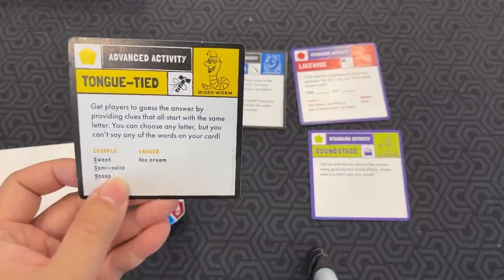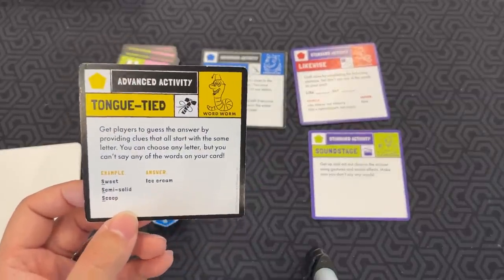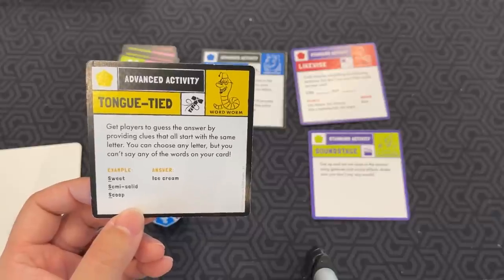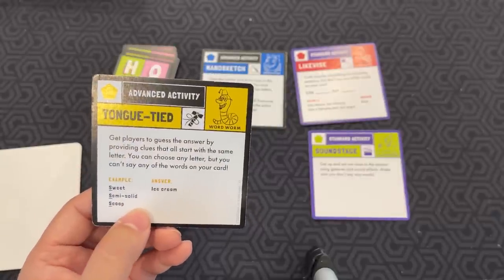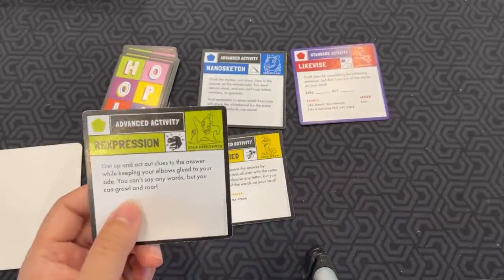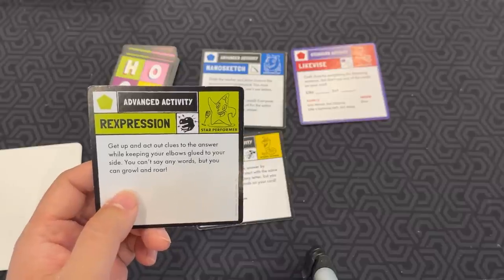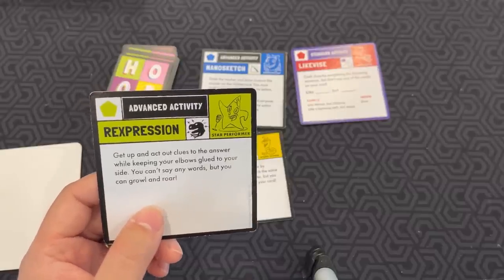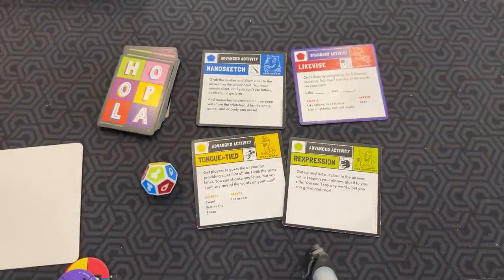Counterlope's advanced version is Tongue-Tied: you pick a letter and all your clues have to start with that same letter. So if the answer was 'ice cream,' you'd say 'sweet, semi-solid, scoop,' etc. And the advanced activity for Sound Stage is Rexpression — same thing, but your elbows are glued to your side. You can't say any words, but you can growl and roar.